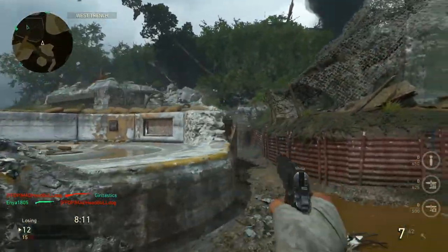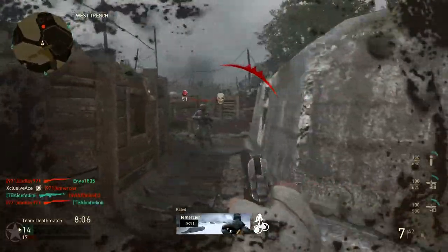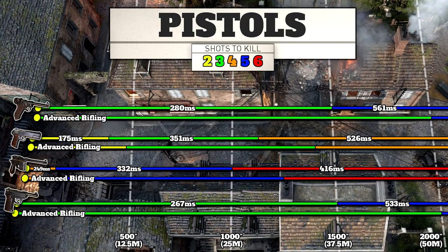A big question many people have asked is what does Advanced Rifling do to pistols. It turns out all damage ranges on pistols are increased by 25% with Advanced Rifling, making it actually a worthwhile attachment if you have that extra slot.